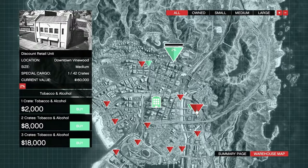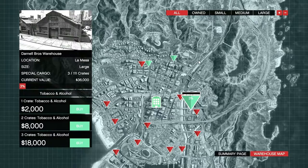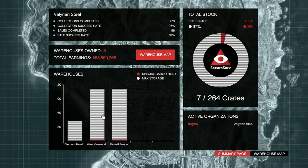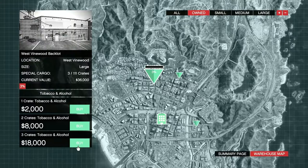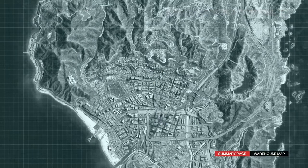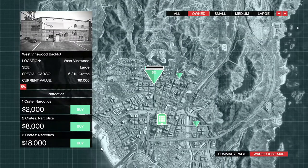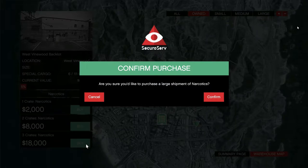You can buy a small, medium, or large warehouse depending on how big your sale needs are, and this method I'm showing you will allow you to use either a small, a medium, or a large warehouse, so depending on how much money you've got you can at least get started. Once you've purchased your warehouse you'll be able to interact with it using the computer, and when you click on it you'll be given the option to purchase either one crate, two crates, or three crates of special cargo. Following my method you'll be selecting three crates for $18,000. This is the maximum number you can pick up and it's 100% achievable as a solo player, so always choose three crates at $18,000 and then you'll be able to sell them for a higher value once you've collected them.